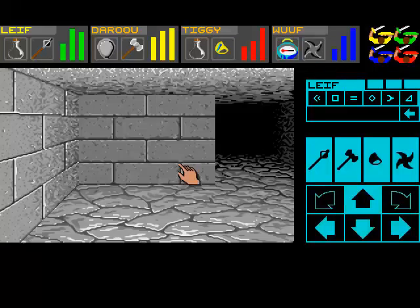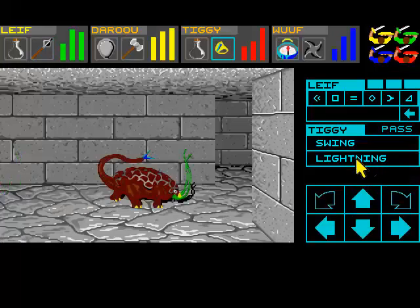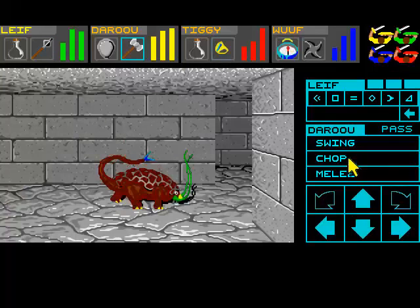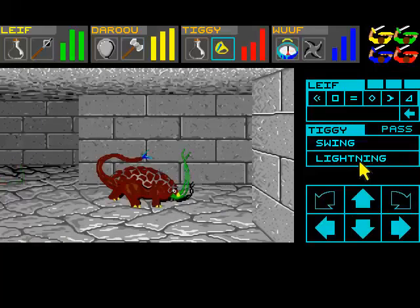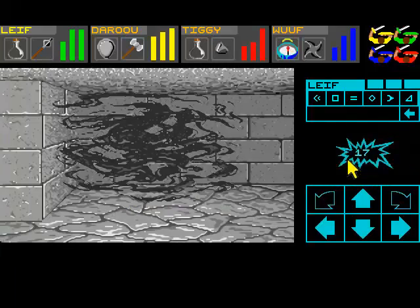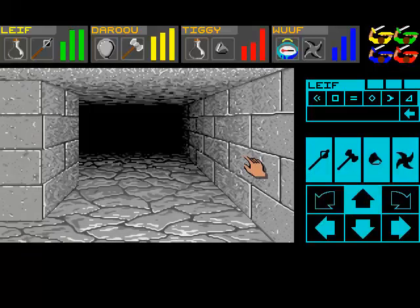There's some rope. Rope is incredibly useful — I assume we can use it to climb down the pits, I'm hoping. That lightning ring is really cool as well. I don't know what level it is — it's probably just a level 1 lightning spell that the ring is casting. But still, it's pretty cool.